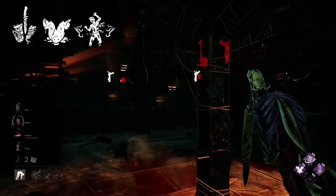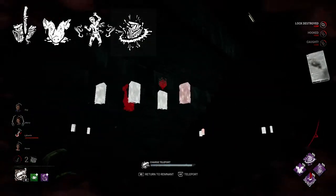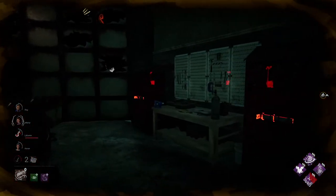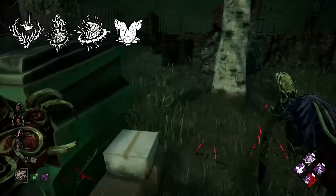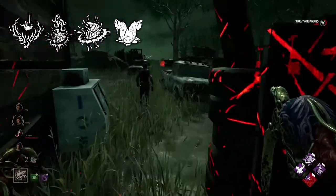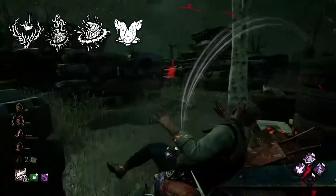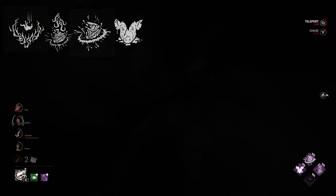The into-hell build includes Discordance for information about survivors, Sloppy Butcher and Gift of Pain for decreasing healing speed, and Jolt for some regression. From add-ons I recommend Malingerer Skull and Burnt Letters — with this build it will be much harder for survivors to heal, meaning you get much more value from nightfall. The mix build includes Jolt for regression, Pain Resonance and Dead Man's Switch for blocking generators and regression, and Sloppy Butcher for decreasing healing speed. From add-ons I recommend Warden Stone for early information and Microphone for late-game information. With this build you'll have everything: information, insane regression, slowdown, and pressure on survivors.